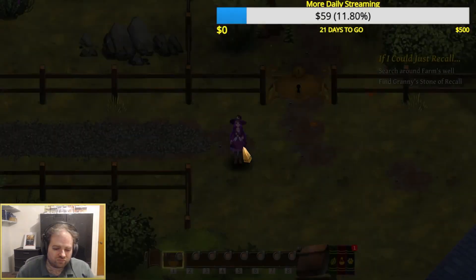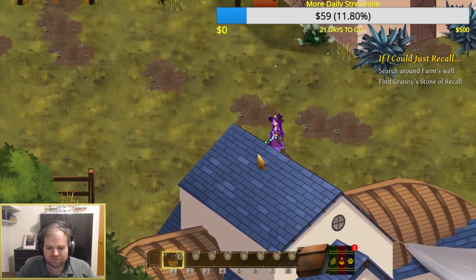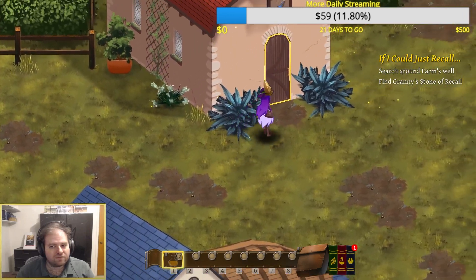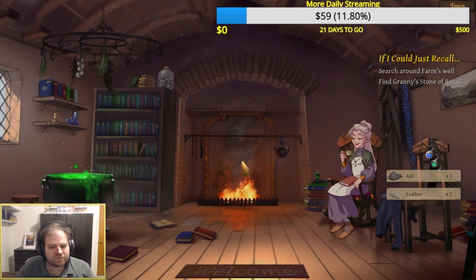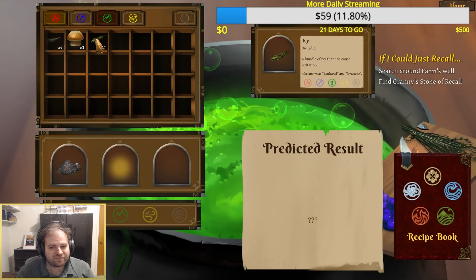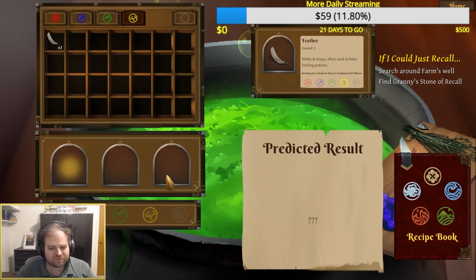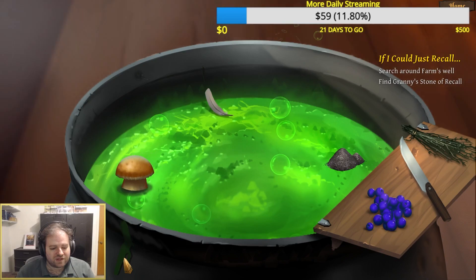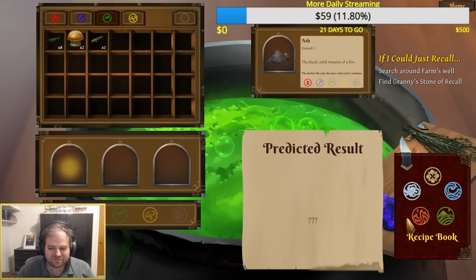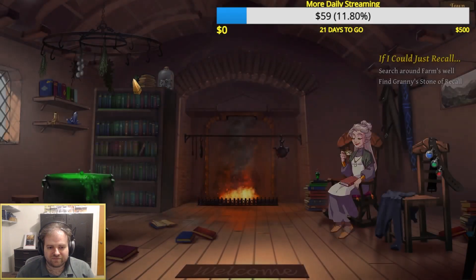And now we switch to something a little bit more cozy, and that is Potions: A Curious Tale. Now this one is already out, but this is the demo we played from the event. This is an adventure management slice-of-life game where you play as Luna, an apprentice witch who has come to an island to study from her grandmother the fine art of alchemy. Along with her familiar cat, she's going to get into strange adventures and try to become a full-fledged witch in the process.